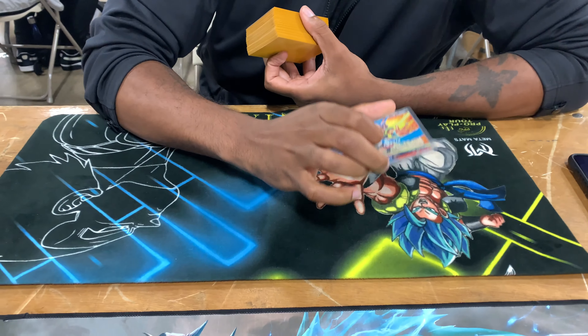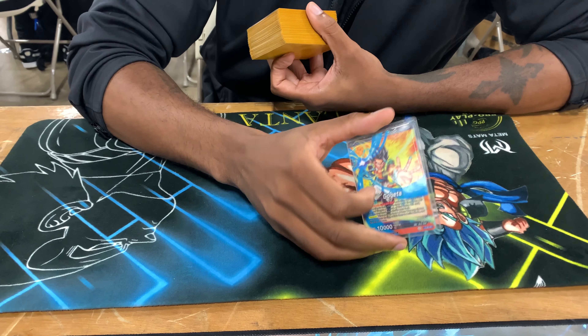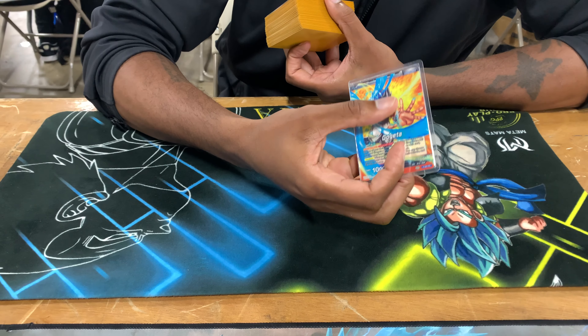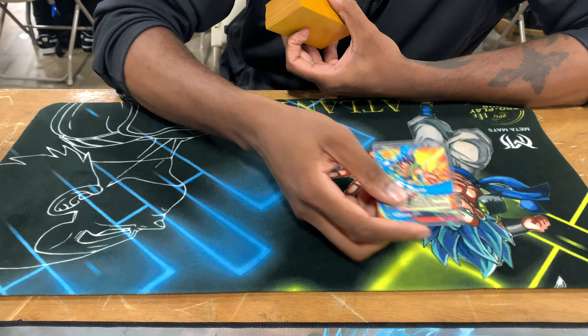Basically the deck is just a control deck. It's blue-yellow. It's great against any fair deck — it's even good against Toa. The card advantage you net off of this deck, off your leader and then off the back side of your leader, and being able to sac energy and draw two cards. I picked blue-yellow just because of all the new counter plays.